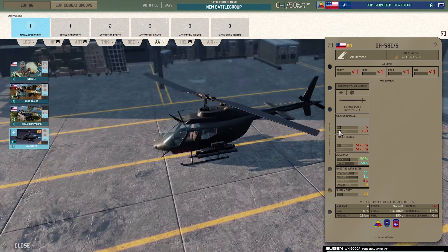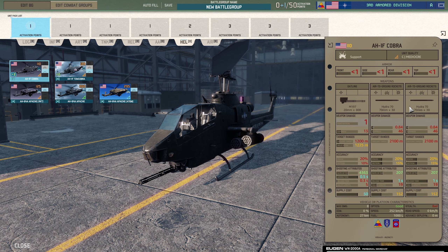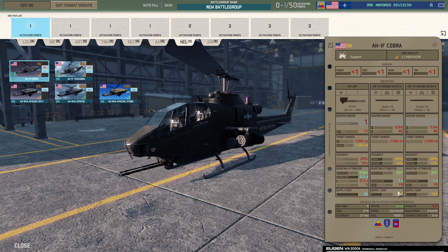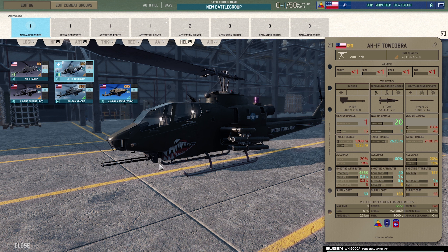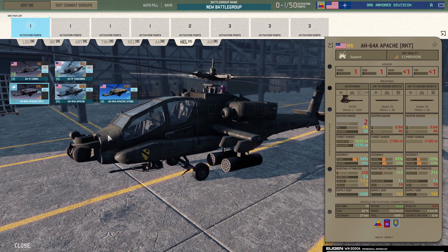Now helicopters — the AH-1F Cobra, love it. Good variation of weapon systems: gatling gun and air-to-ground rockets, 15 to 19 rockets in each pod. 110 points, not bad. The AH-1F TOW Cobra adds the TOW launcher for an extra 20 points. Of these two I would personally go for the TOW Cobra because you have the gatling gun, air-to-ground rockets, and the potential to take out long-range targets.